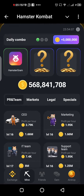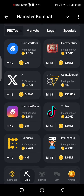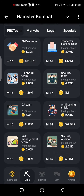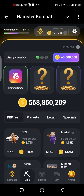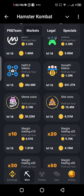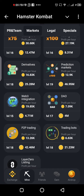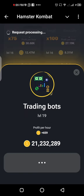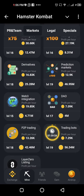Trading Box — let's start from the top. Trading Box. Okay, that was 21 million. It's a lot of money, but do it for the sake of getting the combo.